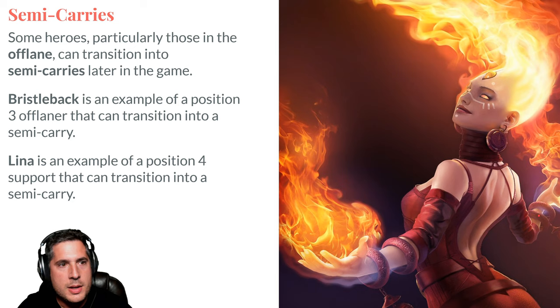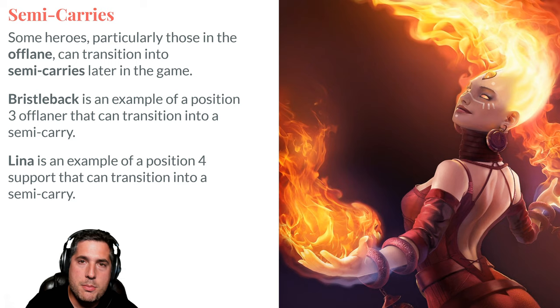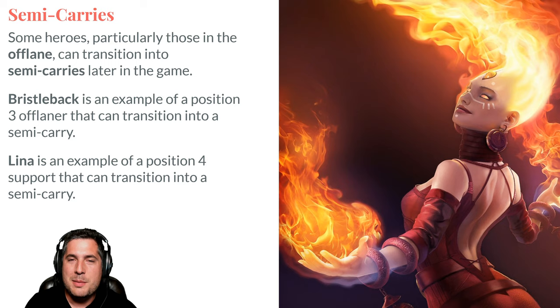Some heroes, particularly the offlane heroes at positions 3 and 4, can transition into semi-carries late in the game depending on the situation. Lina is a position 4 hero that can generally transition into a semi-carry. She can do a tremendous amount of damage with her spells and her ultimate Laguna Blade. If she builds an Aghanim's Scepter — it's a little greedy, but let's say she does — it amplifies her kill potential because Laguna Blade now does pure damage and is that much more lethal.